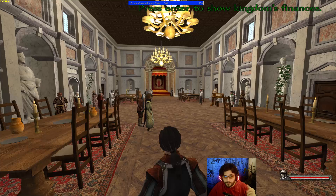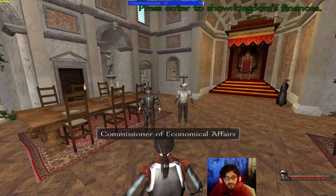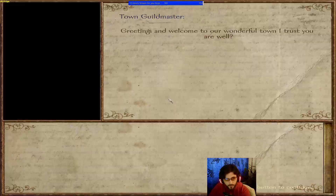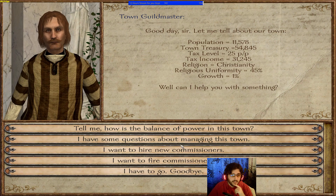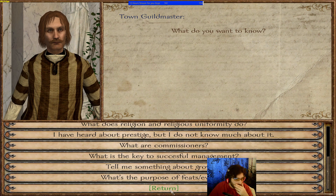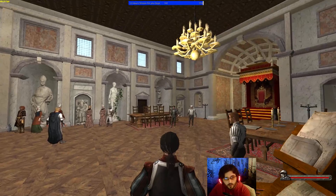Balance of power is divided between four citizen classes: nobility, clergy, bourgeoisie, and craftsmen. You can shift power between classes using edicts. To proclaim edicts you need to go to the castle and talk to the Commissioner of Justice and Commissioner of Economical Affairs. The Town Guild Master will give you a summary and help you hire the other two commissioners.